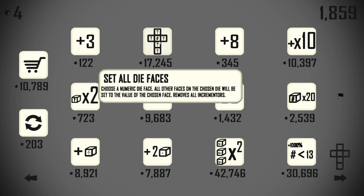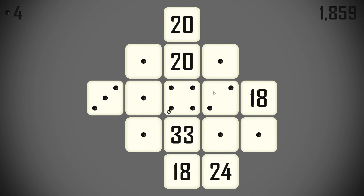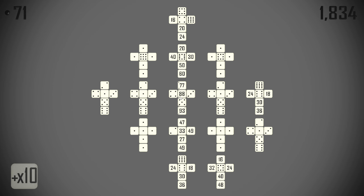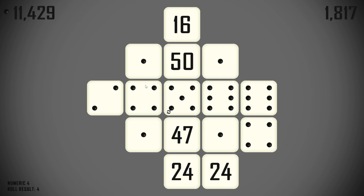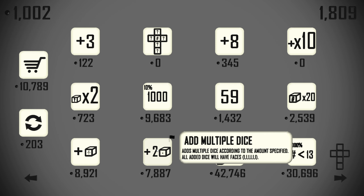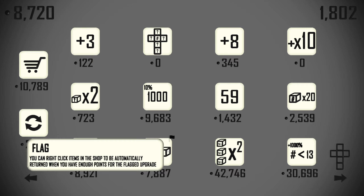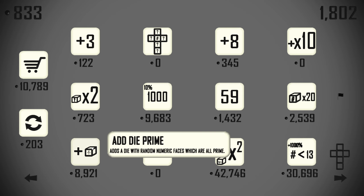So now we have 'set all die faces' - this is going to be the bread and butter of this run. Choose a numeric die face; all other faces for the chosen die will be set to the numeric value chosen. Remove all incrementers. So what we want to do is pick up a 10x first, stick that on any other face of this die, and then set all the faces of that die to be 93. That removes the incrementers and now we just have that to work with.